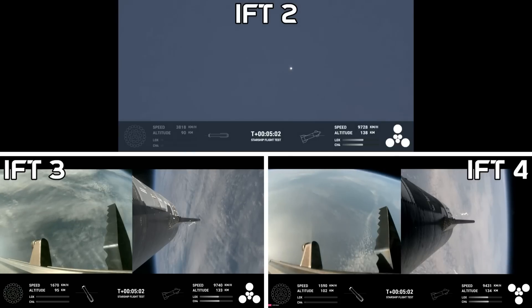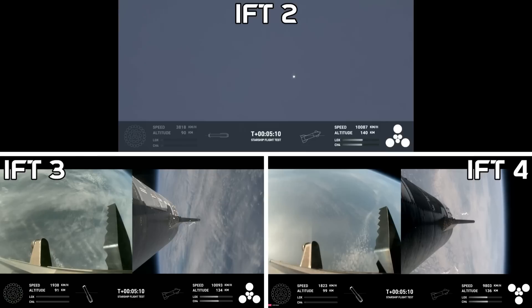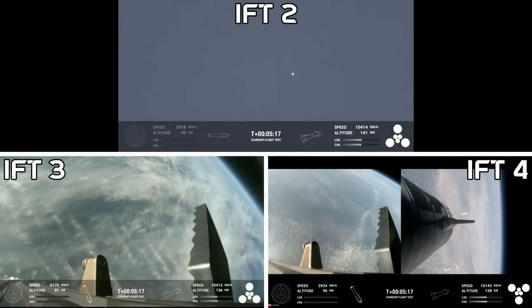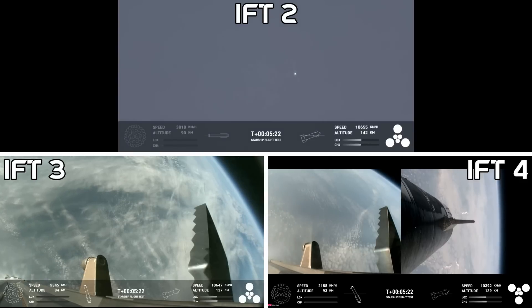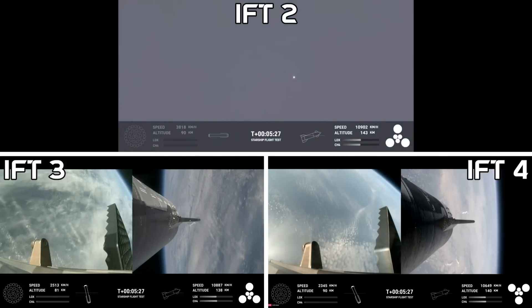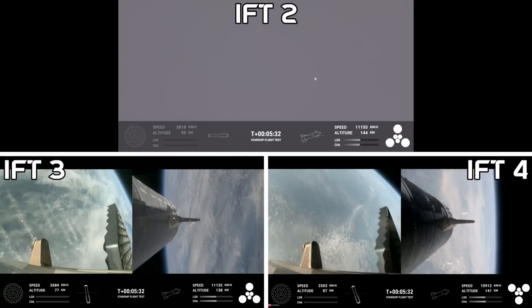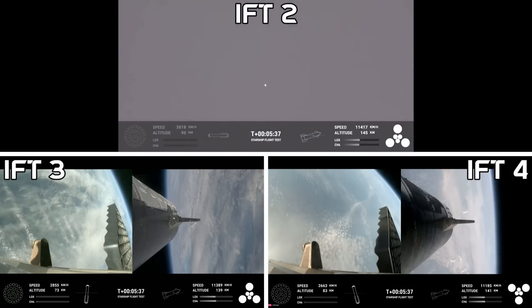As a reminder, trajectory is looking good for the ship, which is on the right-hand side of your screen. At this point, we have no engines lit on the booster — it is coasting back toward the Gulf of Mexico for a water landing — and the ship is under power of all six Raptor engines: three sea level and three vacuum Raptor engines that are lit, as we can see on your screen.